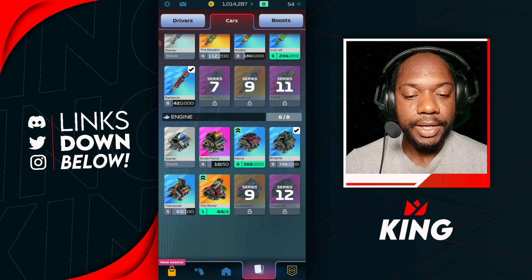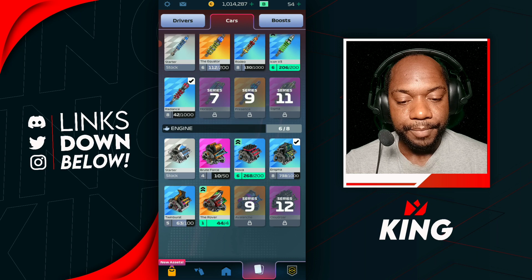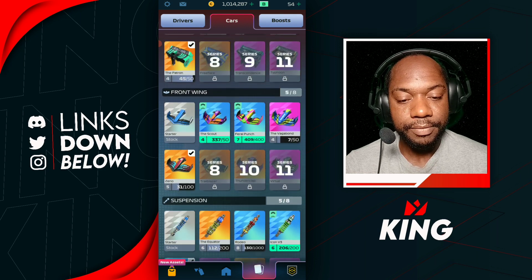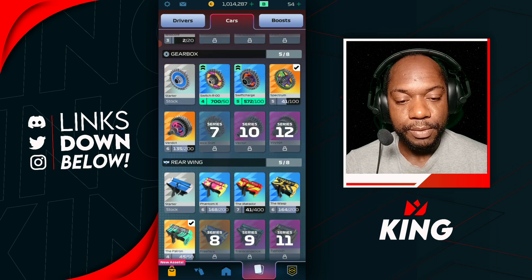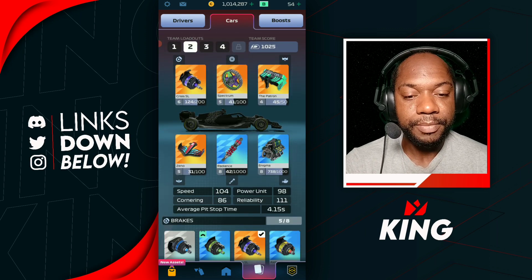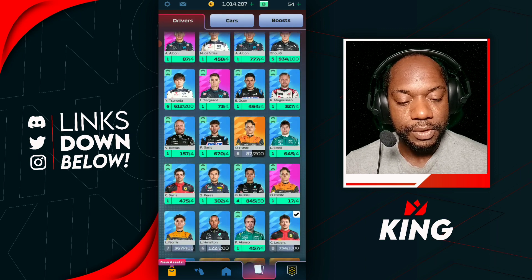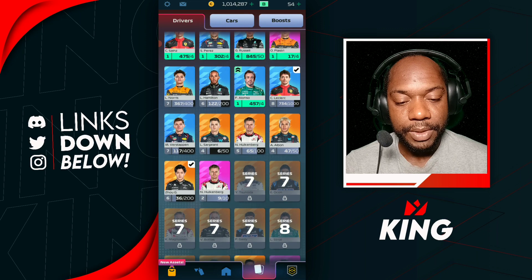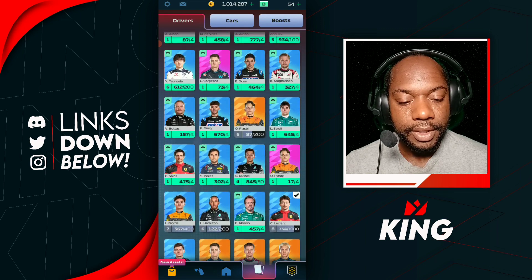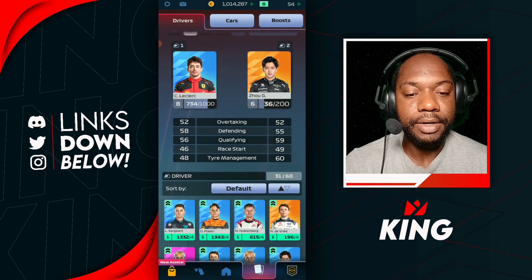We got 44 of the Rover, and it was in the Contenders GP, so we should have gotten some epics as well. We probably got an epic driver — one of those we already had — so we won't spot a huge difference. Probably got some Piastri, Logan Sargeant, or Alexander Albon somewhere around there.